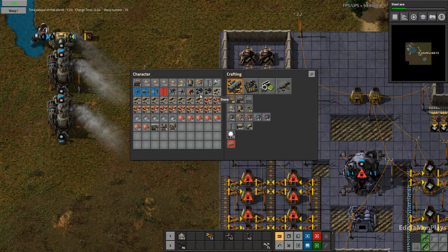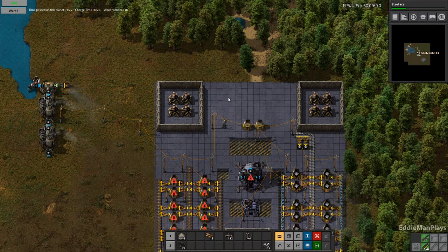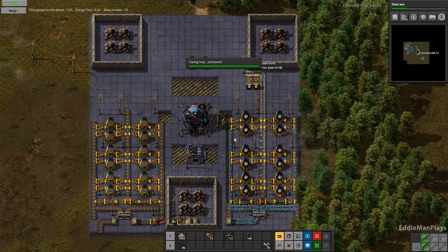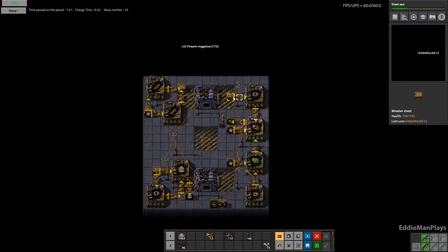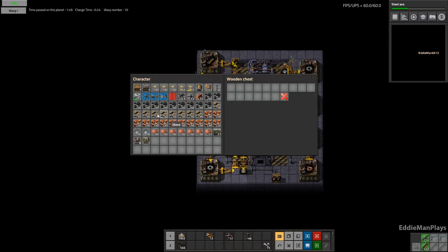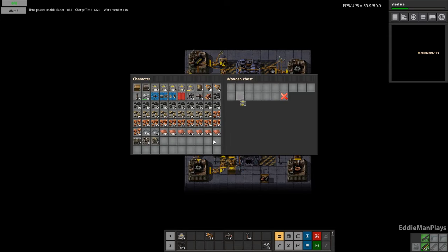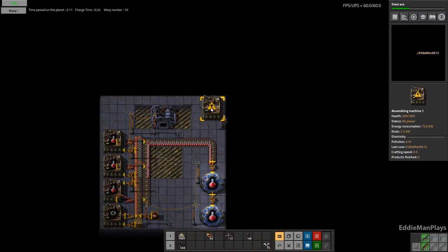Let's go down, place the chest and get some coal going, then connect that to the base. Plan simple. Let's repair that — this will take another slot. We're going to clean this up with some power poles. We have power, so let's go ahead and utilize it. Let me go ahead and start at least crafting some green science here, so we increase our platform big time — that's going to help us out.